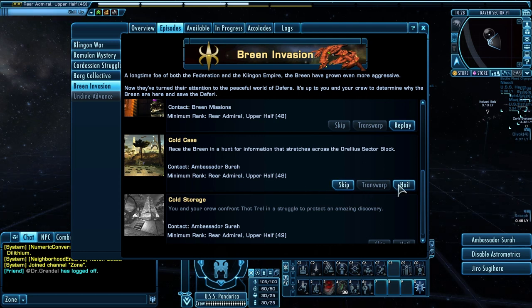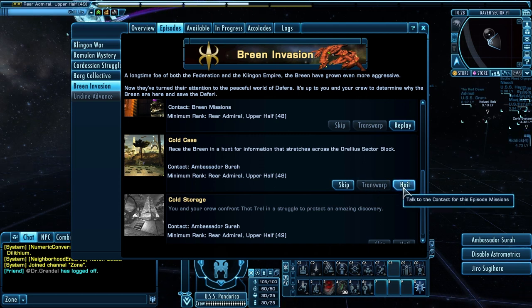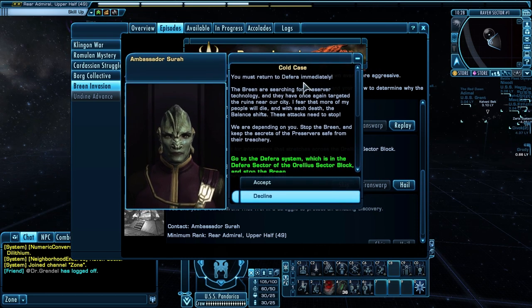You have something to find, you have to race another alien race to find it, and it's all about information and exploration - totally what Star Trek is all about, all in one episode. It's an episode of discovery. I like it a lot.